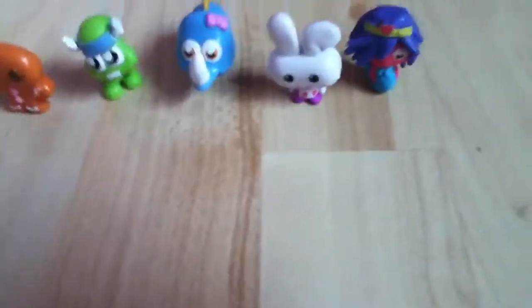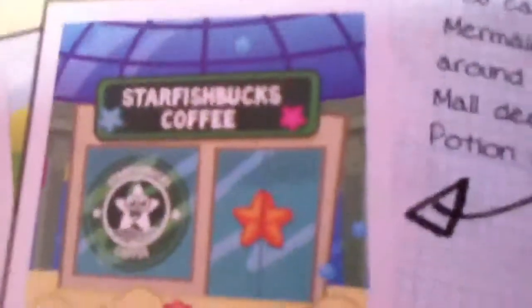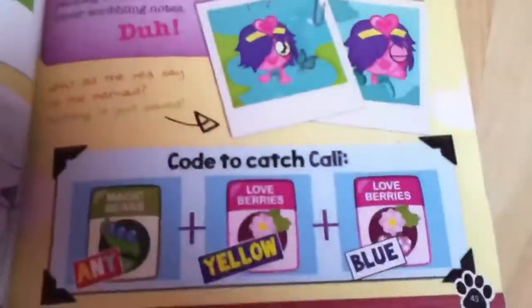Let's see if we've got Callie. Here we are. Picture of Callie there — the Valley Mermaid, number 72. Before we do Callie, let me check Tiki's number. Sorry, I didn't say Tiki's number — Tiki the Profit Toucan, number 65. Callie is number 72, the Valley Mermaid. Habitat: Star Blossom Any. And we've got Magic Beans Any, Love Berries Yellow, Love Berries Blue. So that's Callie.